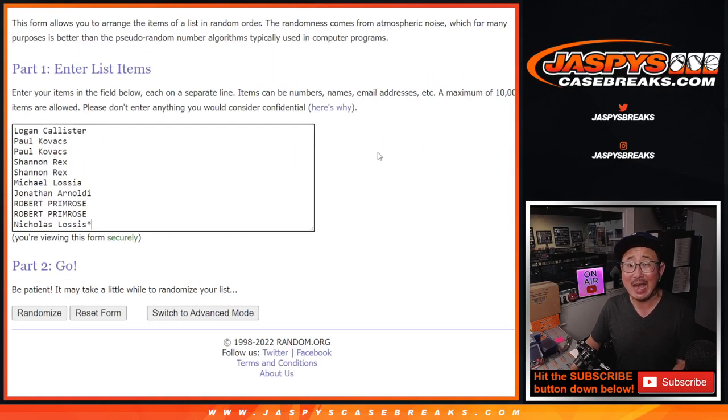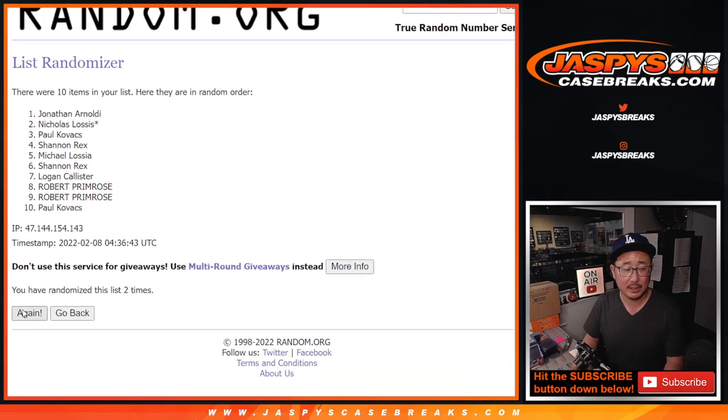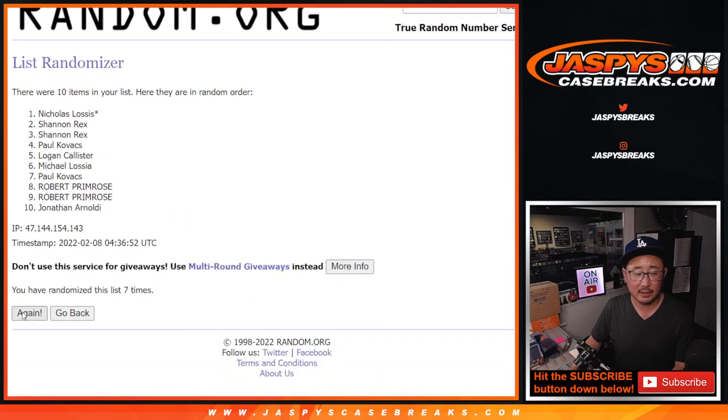Five and a five — ten the hard way. Ten for names and numbers. Counting one through ten. We've got Logan down to Paul.